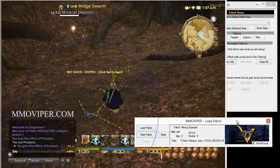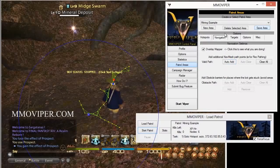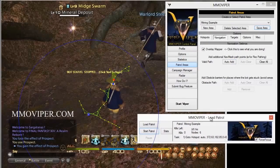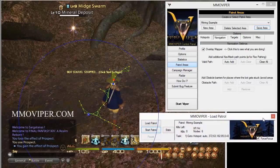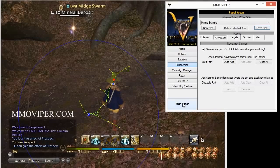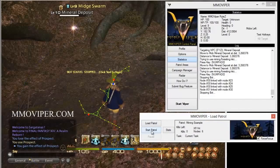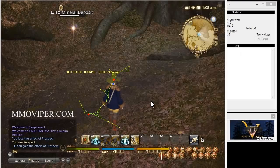There is one bug I want to mention: even though I just added these nav lines, the best thing to do is stop this, start another patrol, and reload it so it makes sure it loads the new green nav lines. Otherwise sometimes it won't use them and you'll wonder why it didn't go there. It's just a bug — I'll fix it in a later release, but for now that's a simple workaround. Let's start it up again.